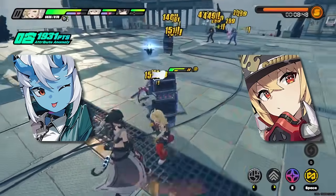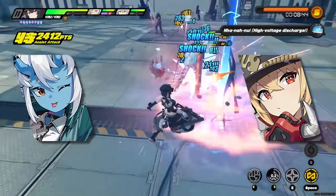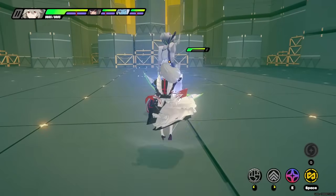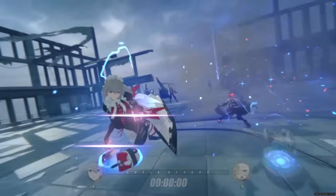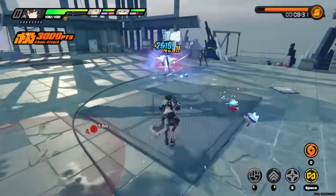Rena plays a lot like the other supports in Zenless Zone Zero, which is actually a good thing. She does have her own unique gameplay mechanics which make her fun, but overall she's definitely straightforward once you understand her game plan. Her main focus is to apply her pen ratio buff to her allies, build up anomaly on the enemies if possible, and allow your main damage dealer to perform a quick assist after she uses her EX special attack.